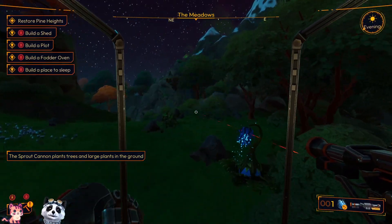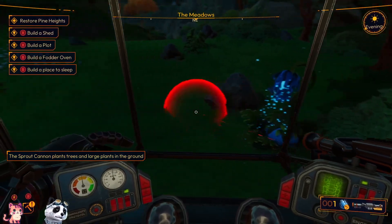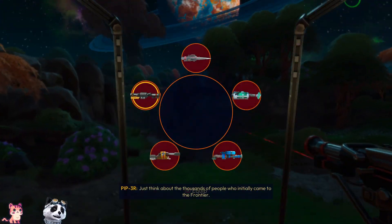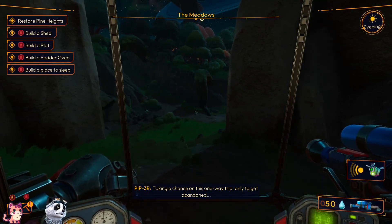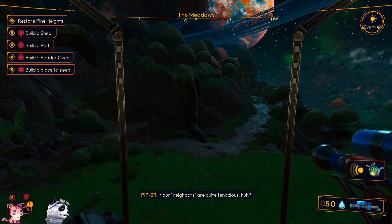Find your tools. The sprout cannon plants trees and large plants in the ground. Build the shed. Just think about the thousands of people who initially came to the frontier, taking a chance on this one-way trip only to get abandoned. But for generations they've managed to thrive here — your neighbors are quite tenacious.